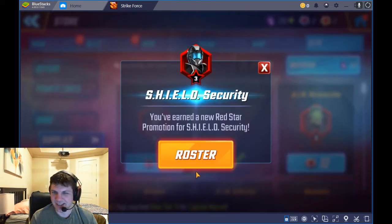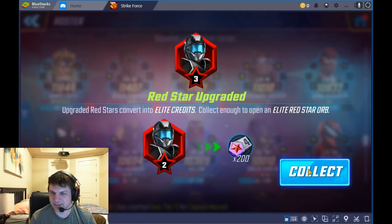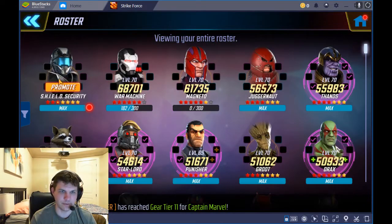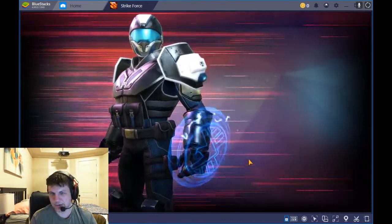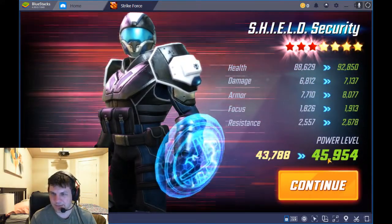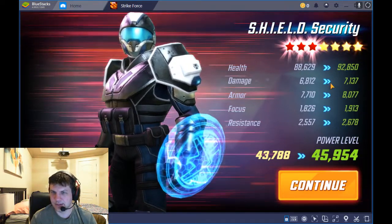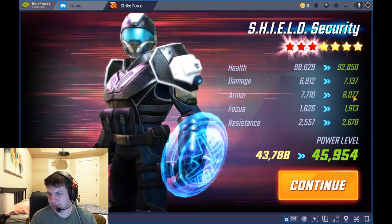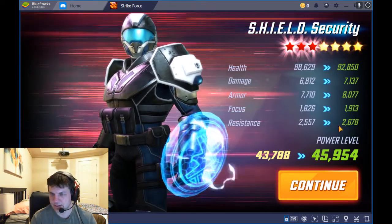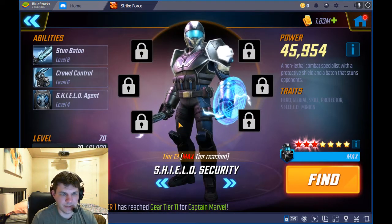I've never done this before — I haven't bought a token from the store before, so I wanted to see what it does. You get some credits too — I got 200 towards my four star credit since he was already at two red stars. It's a minor upgrade: he goes from 43,000 to about 47,000 power — roughly a 2,200 power jump.